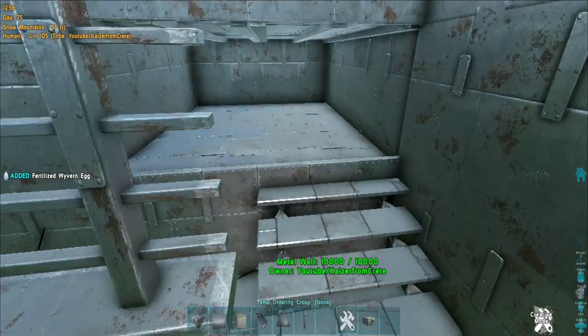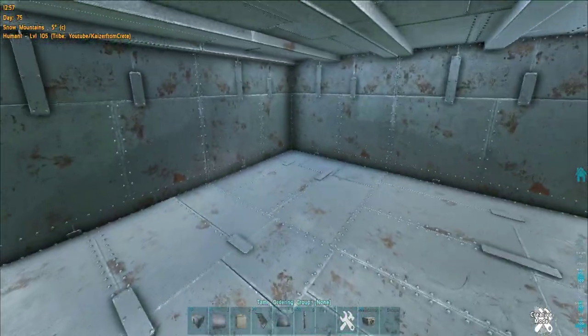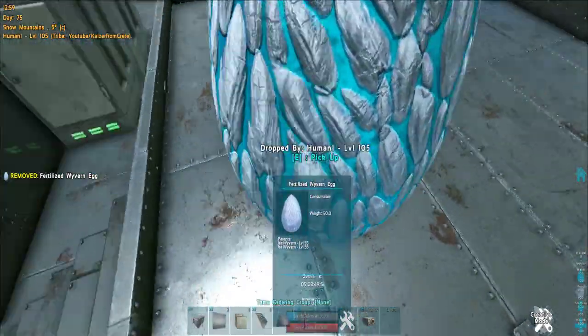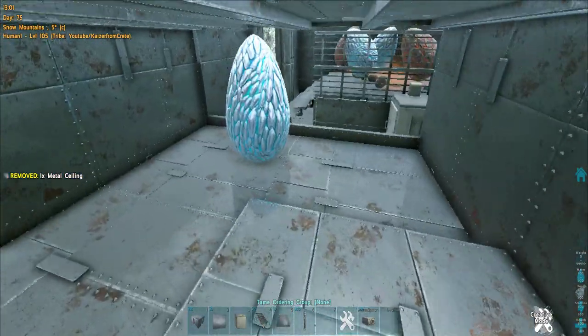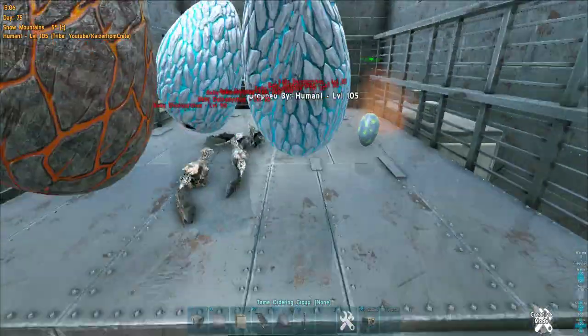Let's try to incubate this Wyvern egg here. We can move around like this — okay, no problem. Nice, this is fine. We use lowered foundations here to save space so the eggs can fit — it's not really a necessary feature though. Oh, we got some babies there!